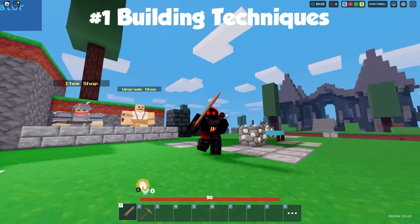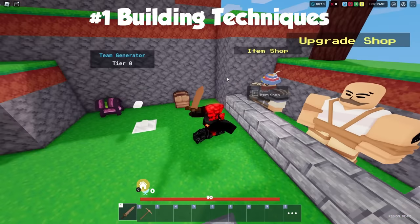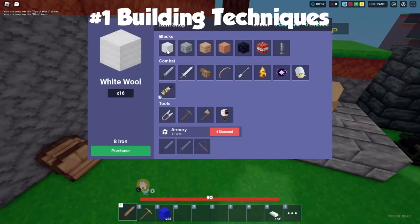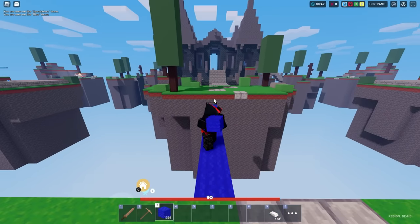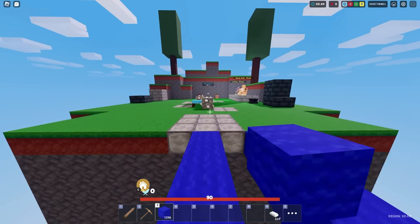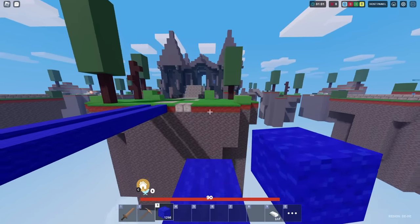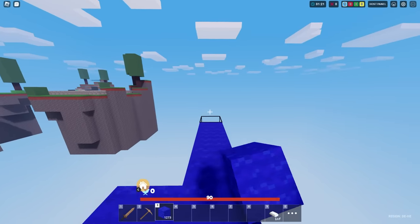Tip number one: building techniques. These are a couple of techniques you can use to build faster. A lot of people think I use an auto clicker — in some cases when demonstrating, yes, but not always. One thing I like to do: a lot of people try to build in third person, but in my opinion first person is a lot easier. You'll notice my crosshair is aimed up, not directly down. You want to lift your crosshair up and start building — notice that black box. You just need to get it attached first, so keep your crosshair just a little bit up.